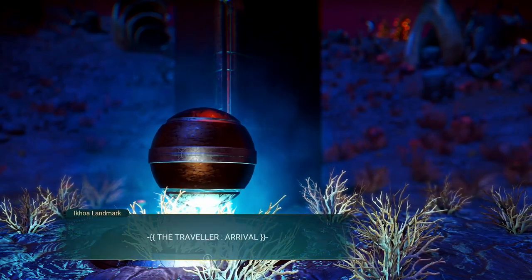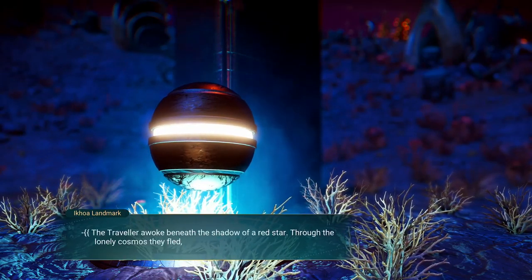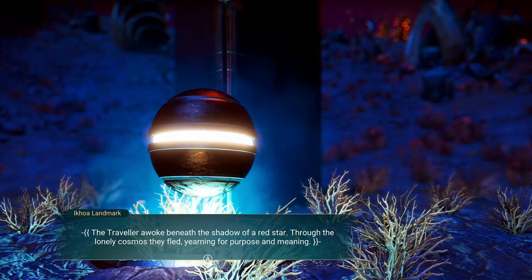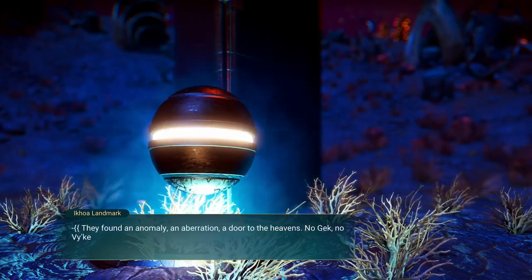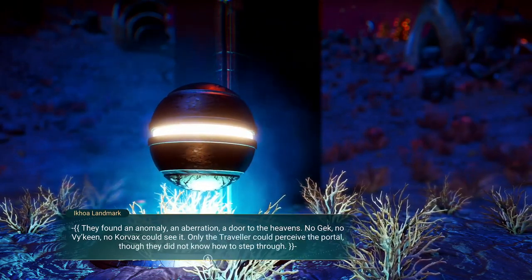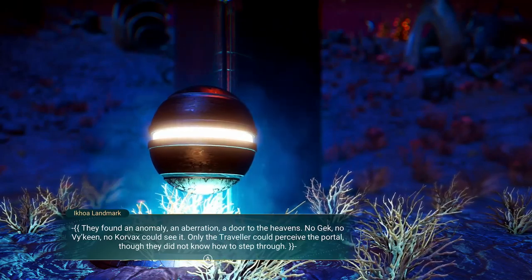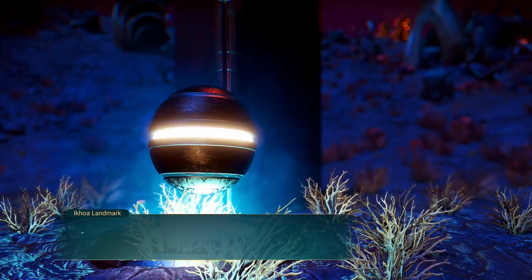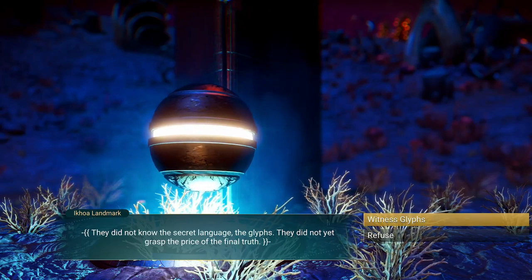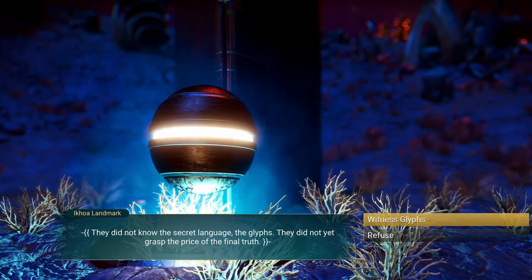Activate it. The Traveler — Arrival. The Traveler awoke beneath the shadow of a red star. Through the lonely cosmos they fled, yearning for purpose and meaning. They found an anomaly, an aberration, a door to the heavens. No Gek, no Vykeen, no Corvax could see it. Only the Traveler could perceive the portal, though they did not know how to step through. They did not know the secret language — the glyphs. They did not yet grasp the price of the final truth. The price of the final truth?